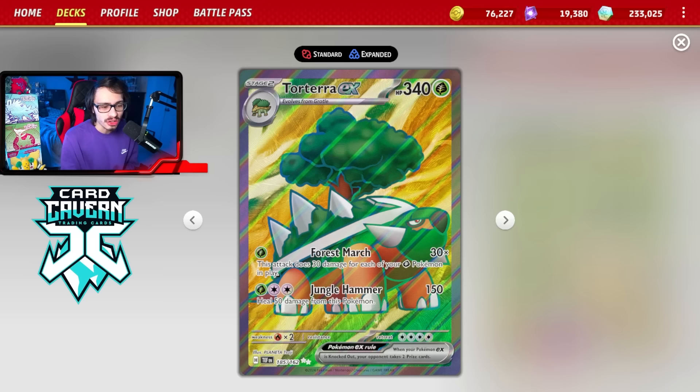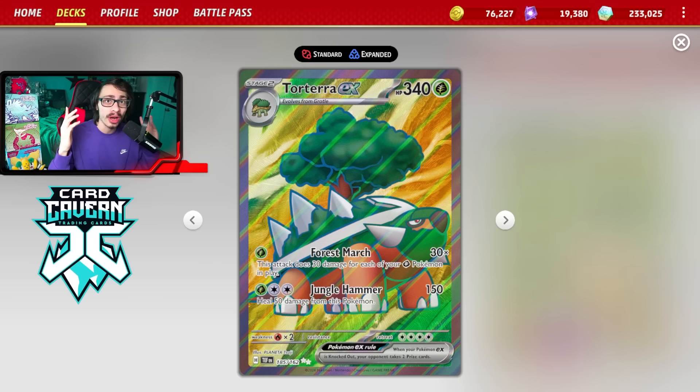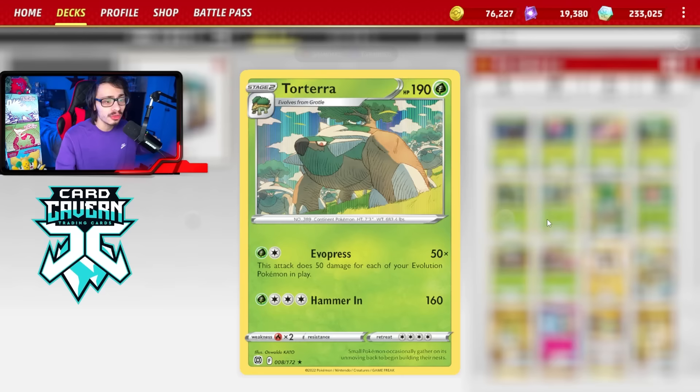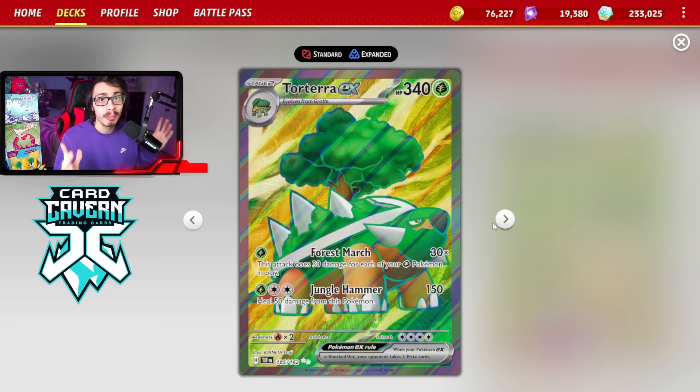Torterra EX is a card I really struggled to make work. If you've been watching my past few live streams, you saw that I was really trying to get this card to work and it just wasn't working out at all. I even tried it with that Whimsicott engine everyone's been hyping up and it just wasn't enough to compete in our meta. But I've built a new version of Torterra that I thought was pretty decent overall, because we're combining Torterra EX with the Evo Press Torterra.